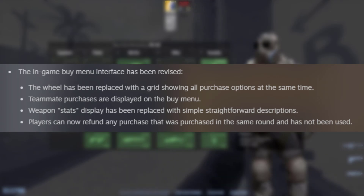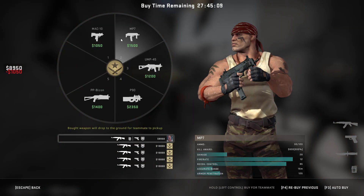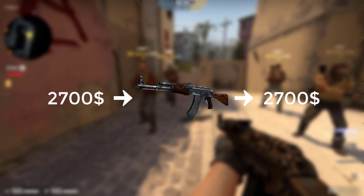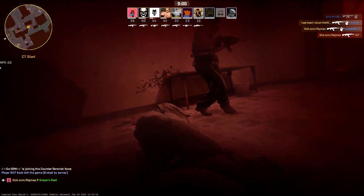One good thing about it is you can finally refund weapons you purchased by accident. Meaning if you drop someone a weapon at the same time they buy one, you can just sell the extra weapon back and the money is no longer going to be wasted. To refund the weapon, it has to be bought in the same round — you can't just pick up an expensive weapon at the end of a round and sell it the round later.